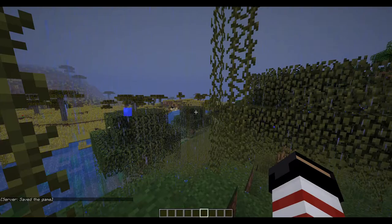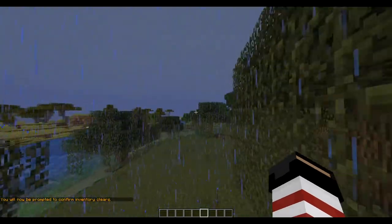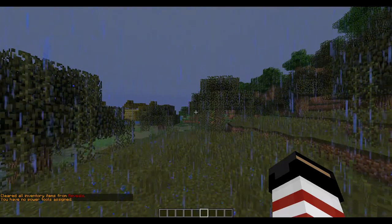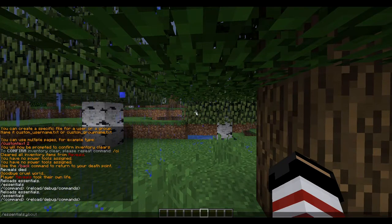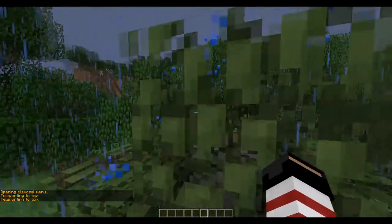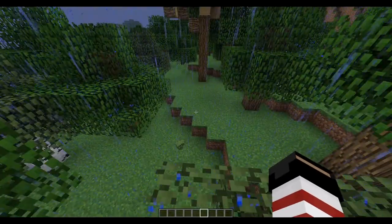In Essentials, there are 137 commands. Here's a brief description of all of them. /CustomText — we'll get back to this later in the configuration. /ClearInventoryConfirmToggle prompts you every time you want to clear your inventory. /PowerToolToggle allows you to toggle your power tools on and off. /Suicide — it explains itself. /Essentials allows you to reload the config or debug it. /Disposal lets you trash items. /Top takes you to the highest block above you. /More gives you a full stack of the item you're holding. /Break breaks the block you're looking at. /Compass shows you the direction you're looking.